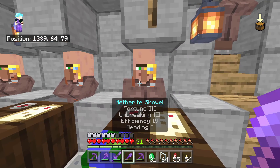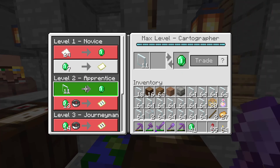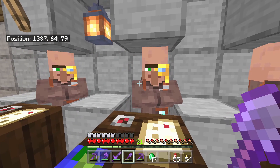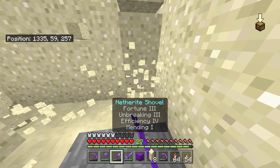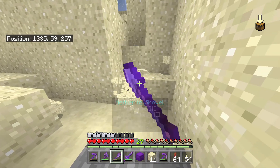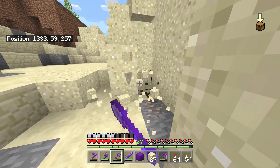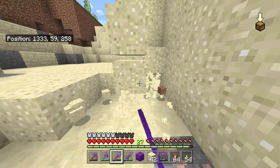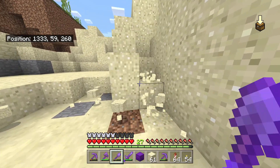Last, but certainly not least, is the cartographer. You will need to rank them up to level 2 using a sugarcane farm to make a lot of paper, but I think it's worth it. At level 2 you can sell 11 glass panes 16 times. Look how quick and fast it is to mine sand using the efficiency enchantment on my shovel — it's ridiculously fast. All you need to do is make a super smelter to smelt these things down, and I'll show you later in the video on how to do that.